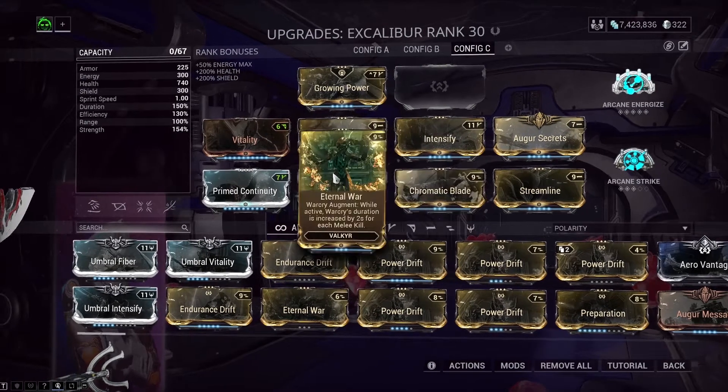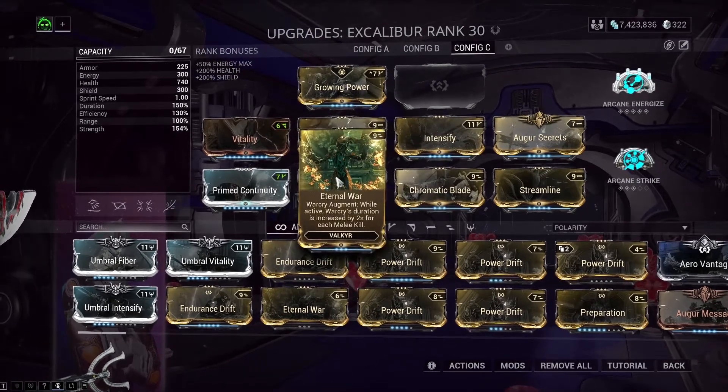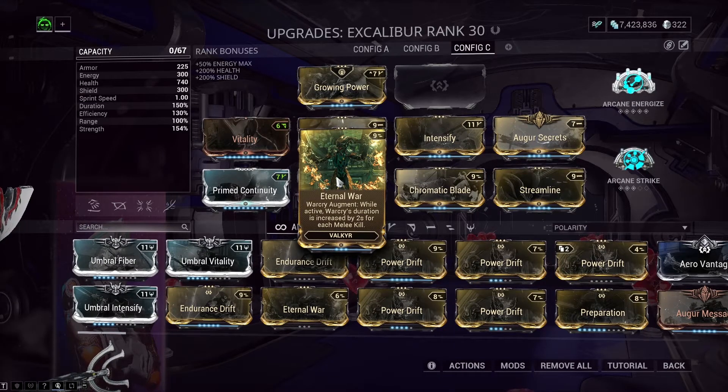Finally, we have an augment called Eternal War. While Warcry is active, if you kill an enemy with your melee weapon, you're given 2 additional seconds for each melee kill. So in other words, as long as you're continuously killing enemies with your melee weapon, you can essentially never run out of Warcry throughout the entire mission.